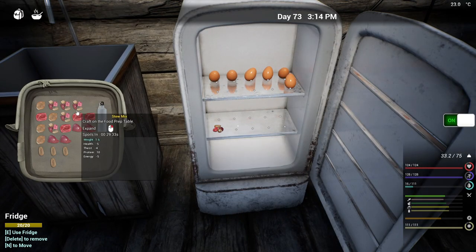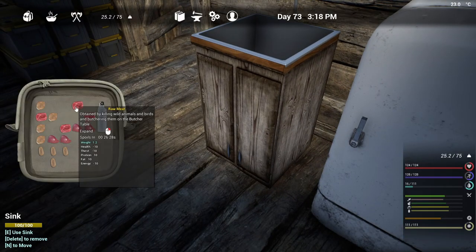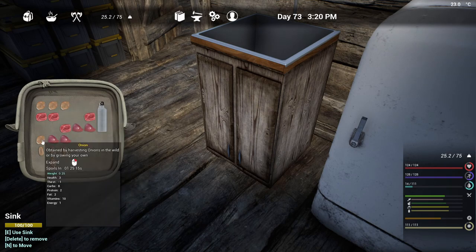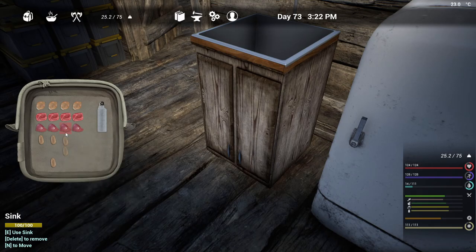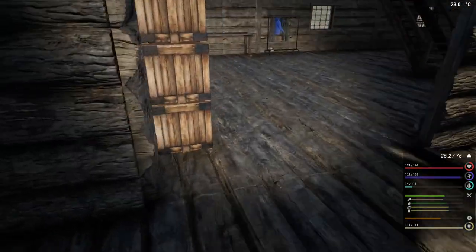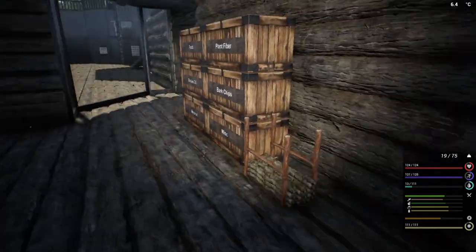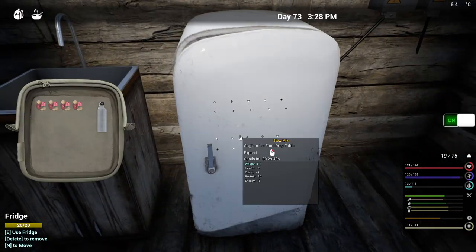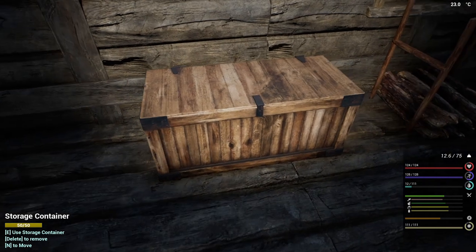Close the fridge so we don't let all that cold air out. Put the onions at the top just so it's a little easier to run down the line. That is a lot less of a mess — great. That is perfect, so we've got 10 of those done. Now we've got six eggs and a lot of bacon.